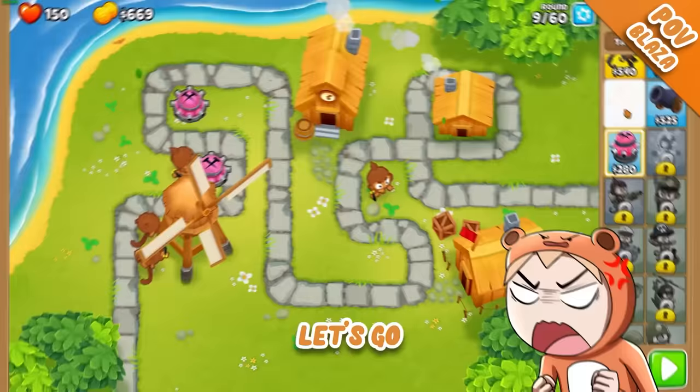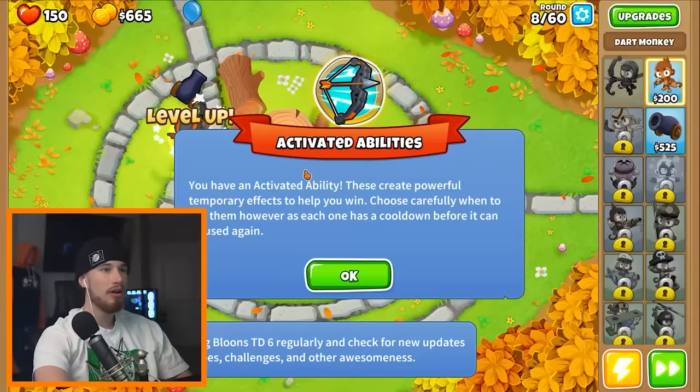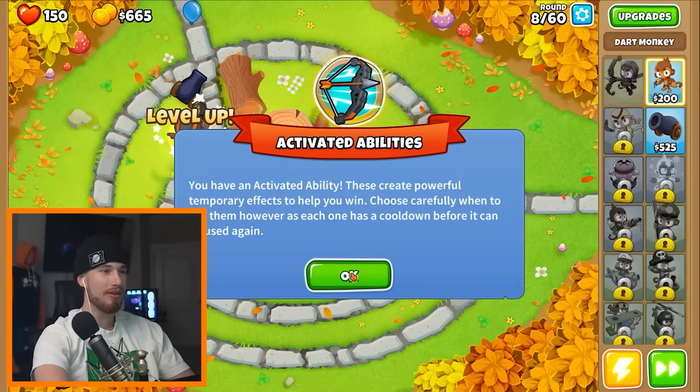Boomerang monkey, let's go! How are you unlocking all of these? Boomerang monkey is in position, what are you going to do about it? Oh, what's this — we have abilities? You have an activated ability. This will create a powerful temporary effect to help you win. Let me place a dart monkey.